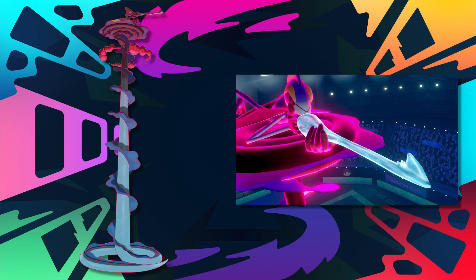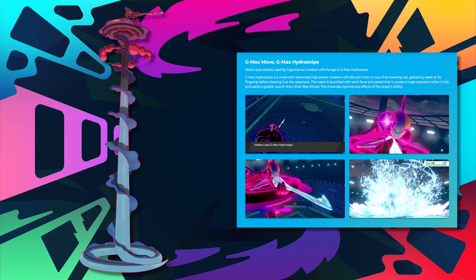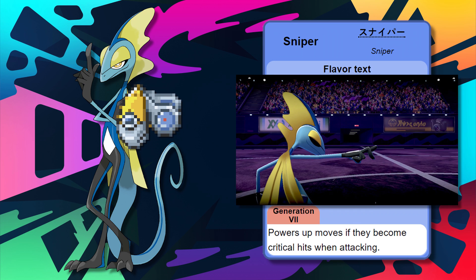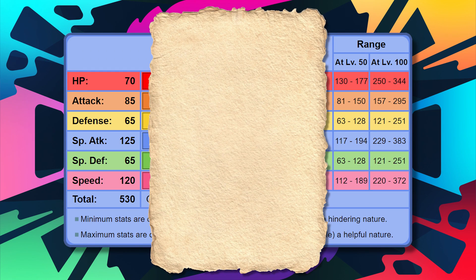That G-Max form offers it a great move in G-Max Hydro Snipe, which just flat out ignores the target's abilities. On top of that, the hidden ability it will be gaining in the future is none other than Sniper, which increases the power of critical hits by 1.5 times. So imagine if you will, an Inteleon coupled with a Scope Lens, Snipe Shot with the Sniper ability. If you're weak to water or don't resist it, Inteleon will mess you up big time. However, the defenses are so low on Inteleon — it's a literal piece of paper.